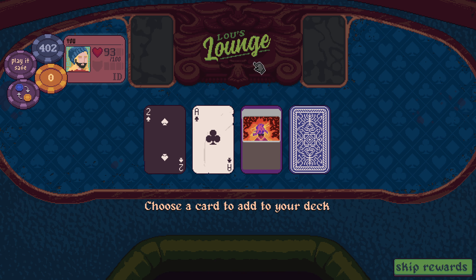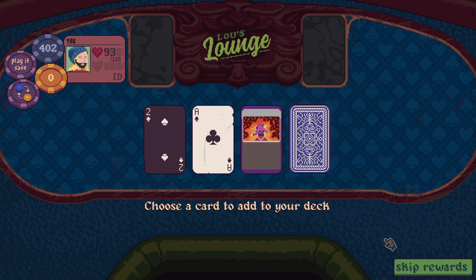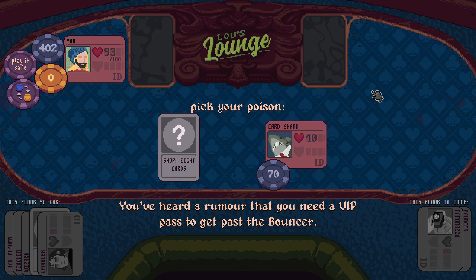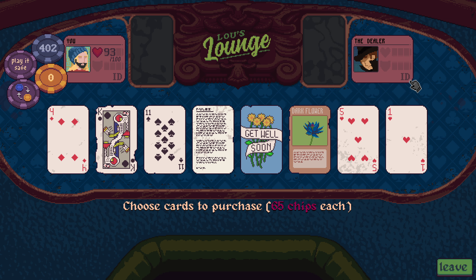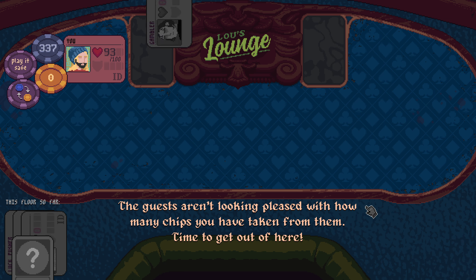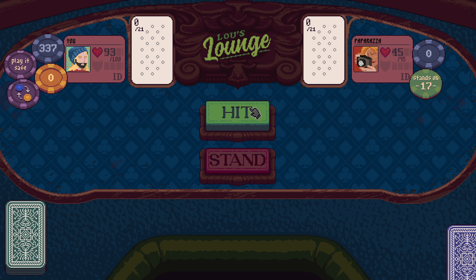I don't need more aces if we're working with a pinned, locked Ace of Hearts. We can shop and pass over stuff if there's nothing great. Get Well Soon is fine, I'll leave the rest.